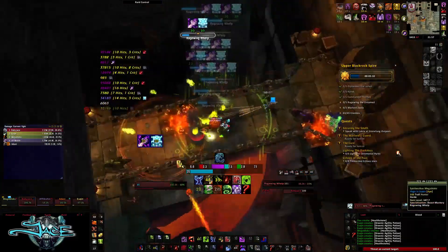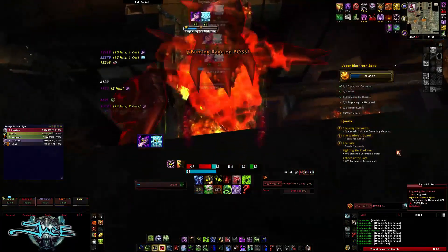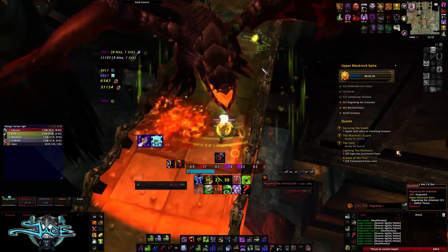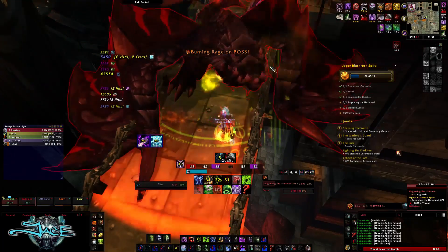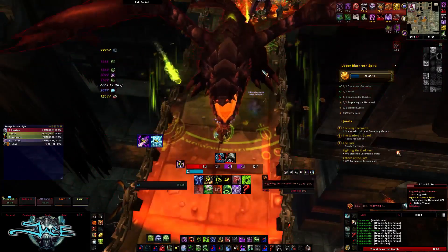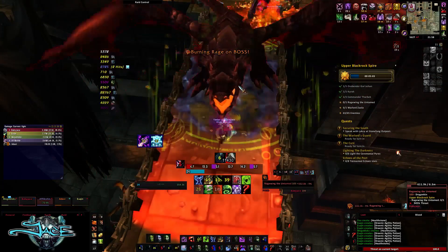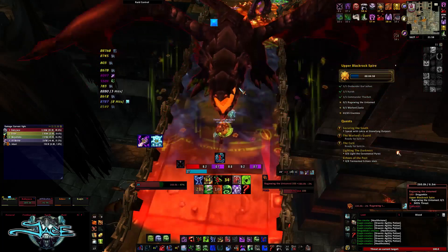Adds will come down again — just group them up and burn them down. When the dragon boss comes back this time, she'll go onto the platform and start meleeing your tank. She has a stacking enrage, and if your tank can't handle it, use Druid Soothe, Tranq Shot, or a rogue ability to get rid of it. Once this boss dies, go ahead into the next room.